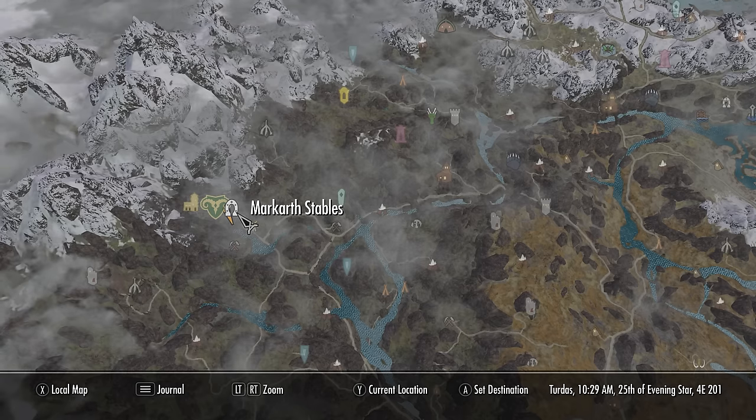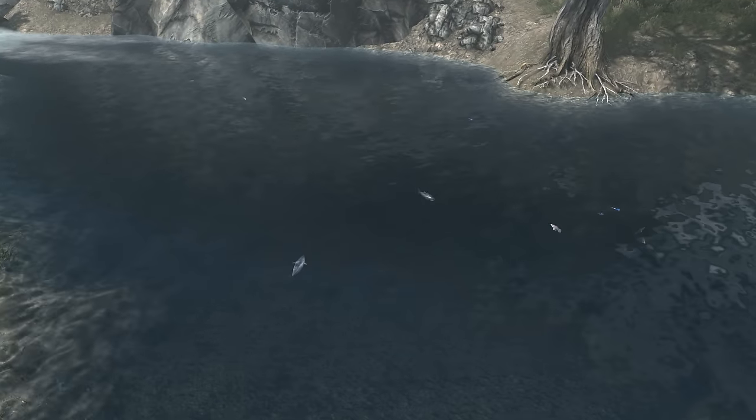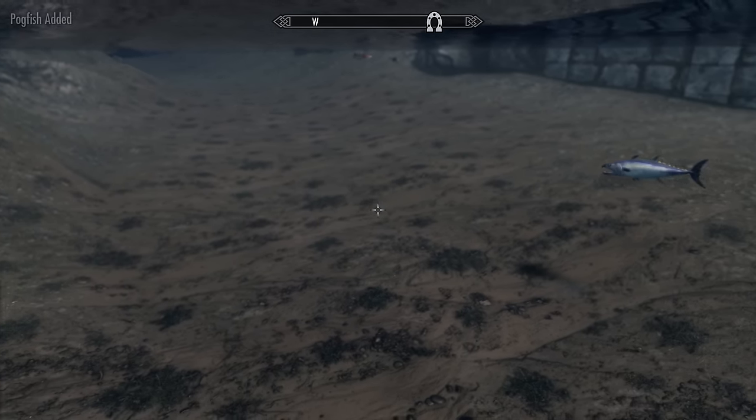Next is the pogfish. For these we'll need to come to the Markarth stables, found just outside the city of Markarth. Once here, head over to the stream against the cliff where we'll see some pogfish flapping around. Jump in and grab them and make Twitch proud.